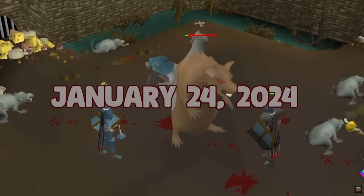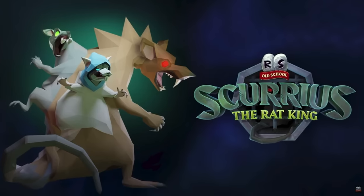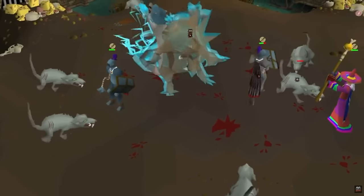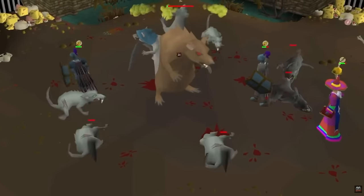On January 24th, 2024, Old School RuneScape released its newest boss, Scurrius the Rat King. Scurrius is a mid-level boss designed to give some of the best combat XP rates in the game and teach newer players about more advanced boss mechanics.